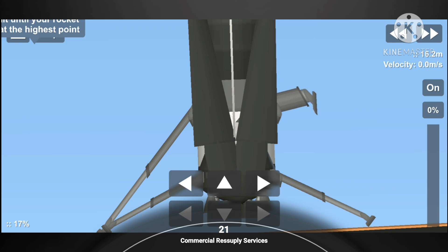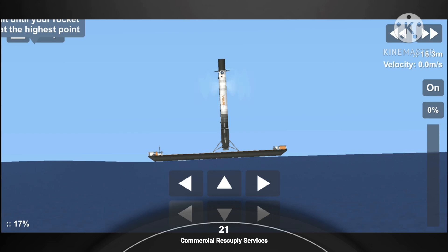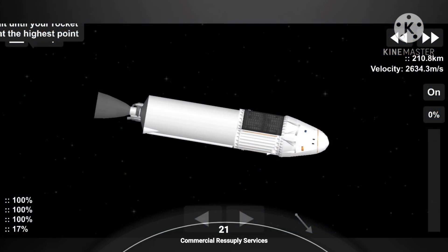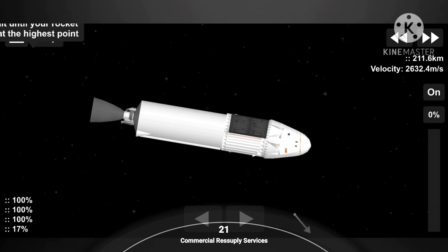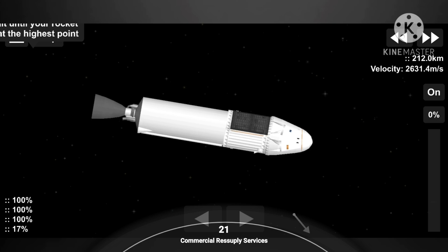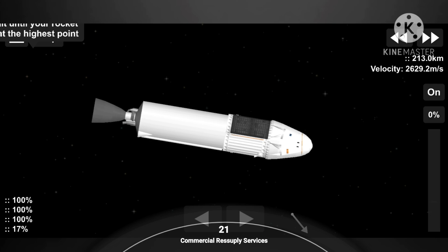During that landing, we did get confirmation of second stage second engine cut off. Also confirmation of a good orbit. Second stage now has one last major task — commanding separation of Dragon just a few minutes from now. We should have a video of Dragon separation from the top of the second stage, giving us a nice view into Dragon's unpressurized cargo trunk area.